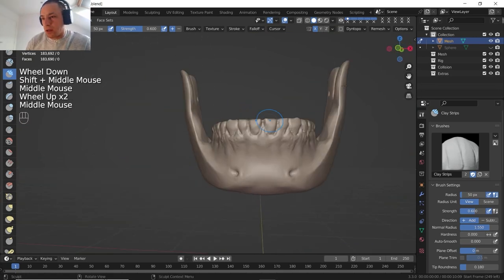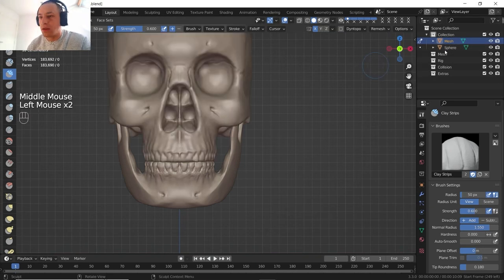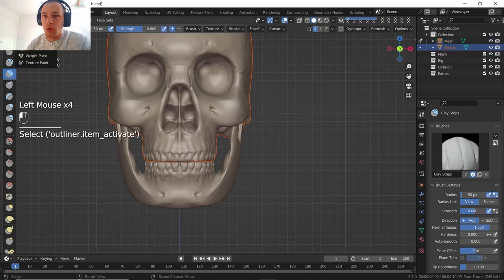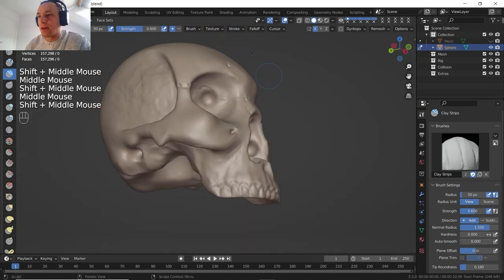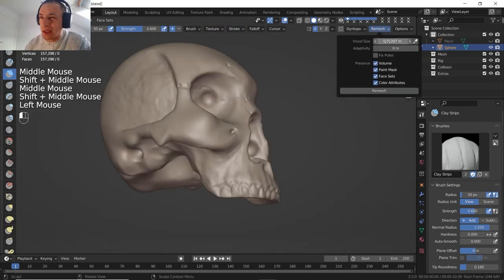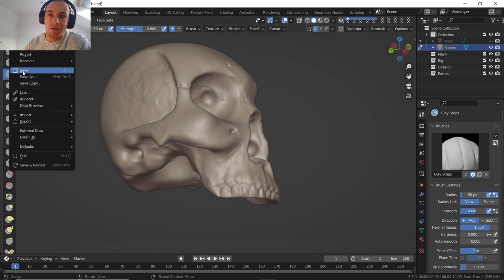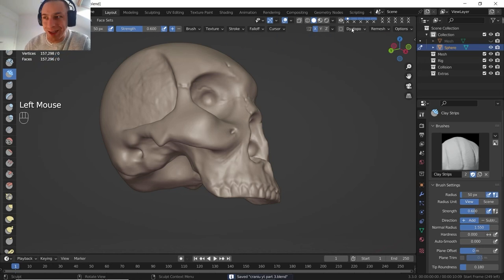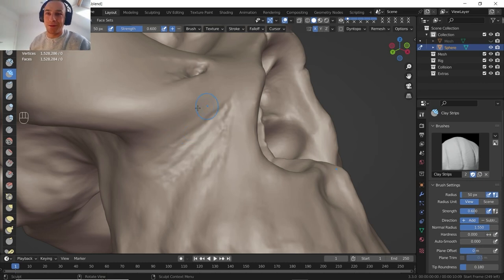For the moment this should be our jaw — let's just hide the jaw. We are gonna do a remesh and we can get much more geometry around. Let me save because you never know when Blender crashes. Now we are gonna have a lot of geometry to work with — we are having one million five hundred thousand faces.